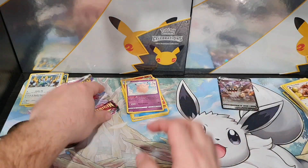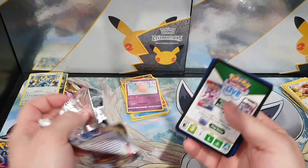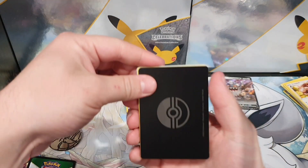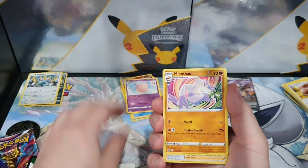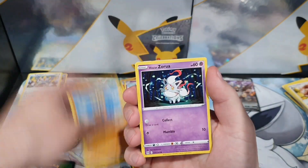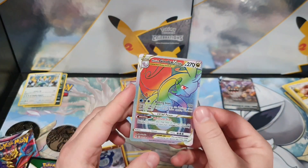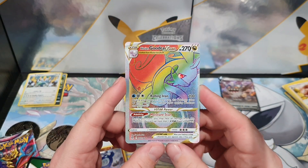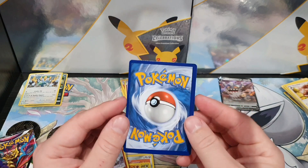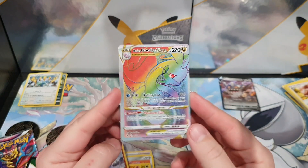Alright, one pack left guys, one pack left. That's two three pack blisters and we've got nothing. Black code card — can this save us? Can there be something really cool in here? Let's see. Extra thick for some reason. Thornton, Cedro. What do I see at the back there? Goudreau V-Star Rainbow! Oh. Front centering on that is not very good at all. Look at the back — jeez. Quality control is really poor, really poor.